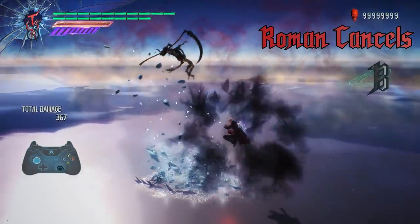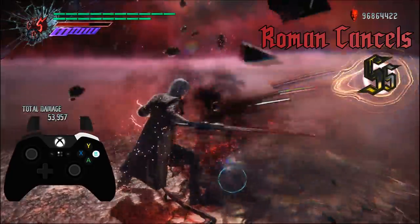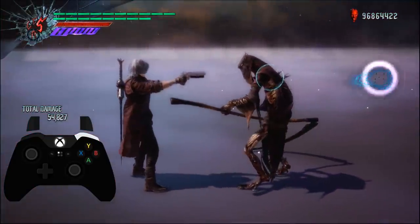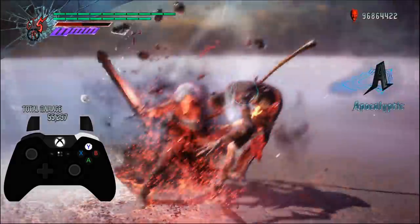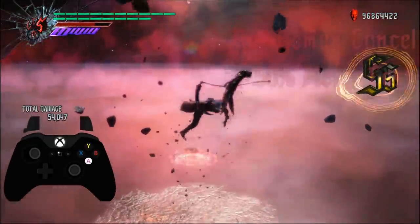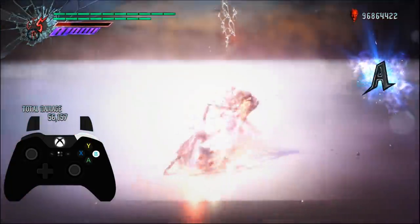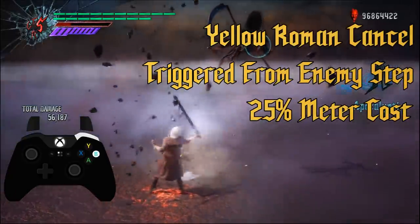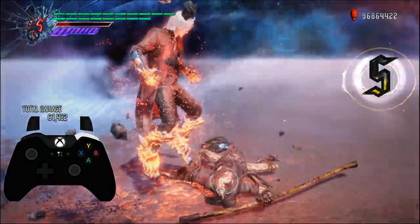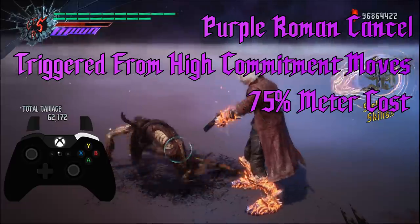When a Roman Cancel is performed, Dante will immediately cancel whatever move he is performing and a DT explosion will trigger, similar to the explosion that occurs when transforming into Sin Devil Trigger. In addition, time will slow down for everything except Dante, allowing him to rapidly close distances and catch up with enemies. Depending on the circumstances, you will get one of three kinds of Roman Cancel: Red, Yellow, or Purple. A Red Roman Cancel is the standard, costing 50% of your meter. A Yellow Roman Cancel, performed during an enemy step, costs only 25% and the temporal slowdown lasts longer. Canceling certain high-commitment moves like Pyromania triggers a Purple Roman Cancel, costing 75% of your meter, with an even briefer slowdown — so only use these if absolutely necessary.